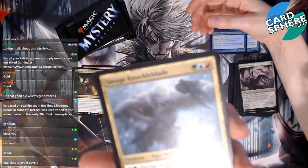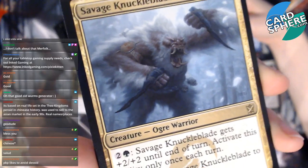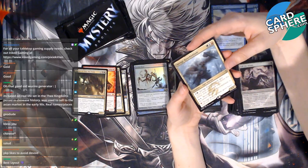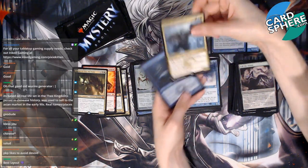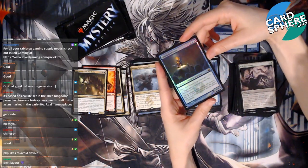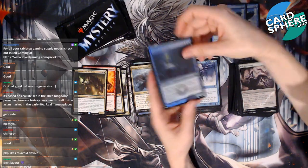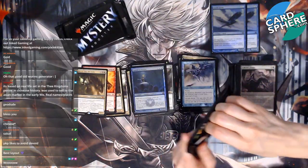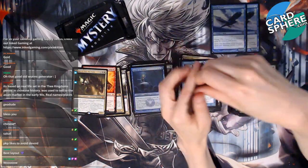Savage Knuckleblade — whoa, look at that! That guy looks mean and angry, kind of intense. Wow! And whoa — another Grand Architect! There we go! Guess who's building an artifacts deck? Not me. Definitely not me. Okay, we're opening our next pack — here we go!